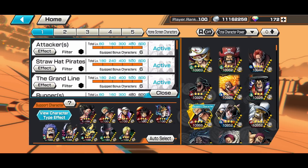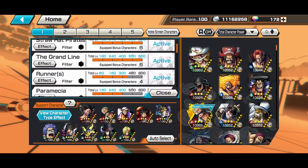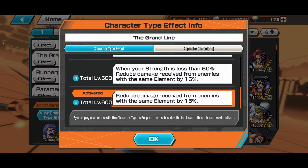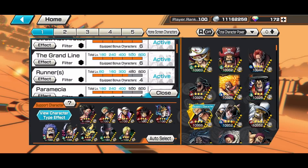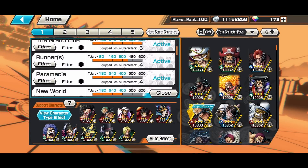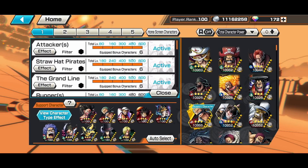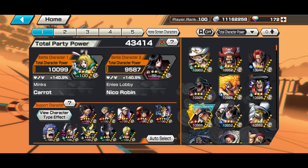The tags I've activated are Attackers, Straw Hat, Grand Line — most importantly, so you can reduce 15% damage against green characters which is Rogers and Odin — Runners, Paramecia, New World, Captain, Worst Generation, and so on. These are the tags I've activated with 140% support percentage.